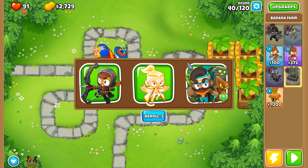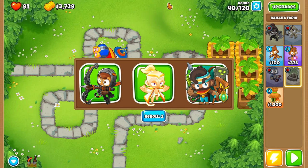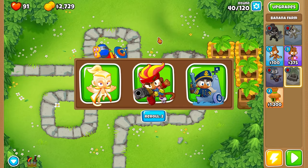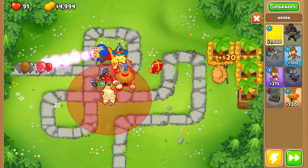We did have a tier three, but we can only do it in the middle path, so it kind of matters in later rounds. Let's do Jungle Drums — power them up even more. We lost nine hearts. That's not terrible. We could have had Adora or Geraldo — probably like top three heroes, or Quincy. We're going to reroll. That's why — now we got Adora. I'm actually going to place her in the back.